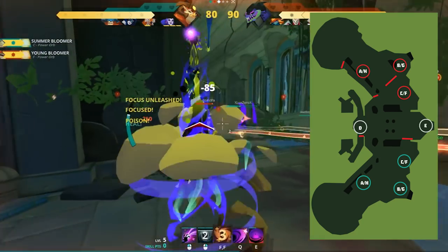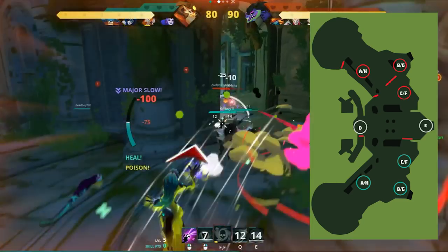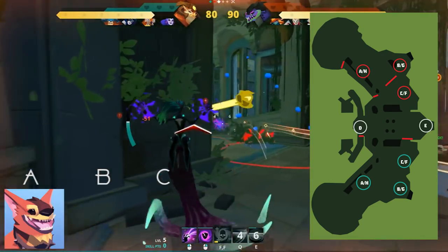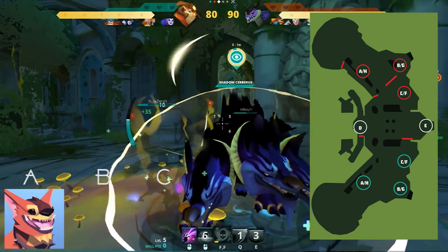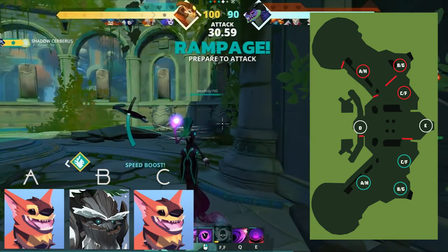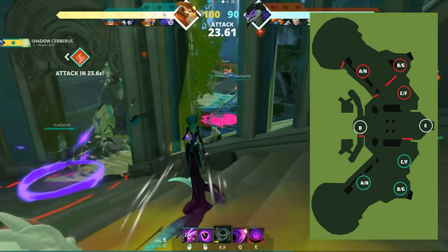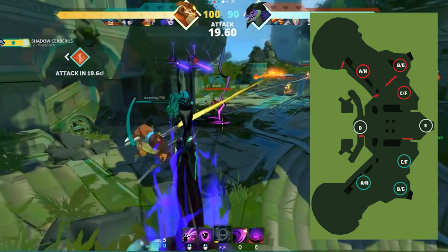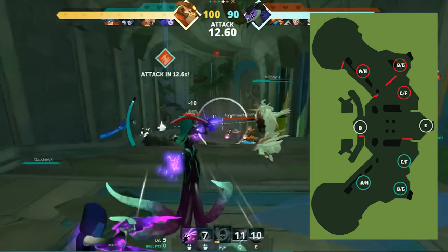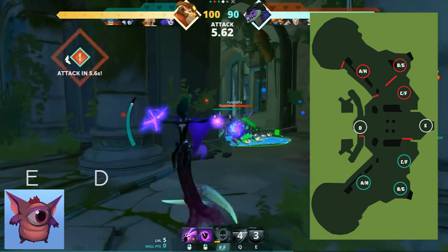Now for a general composition for a team fight — each team is different depending on allies, so you'll be switching this constantly to counter the enemy. On A I always summon a Cerberus for the extra vision. On B I always summon a Bloomer for extra healing up by C. On C I always summon a Cerberus for vision going toward D and E. On D or E, range heroes will generally control E while melee will control D. If taking C I summon a Cyclops; if taking D I summon a Cerberus.